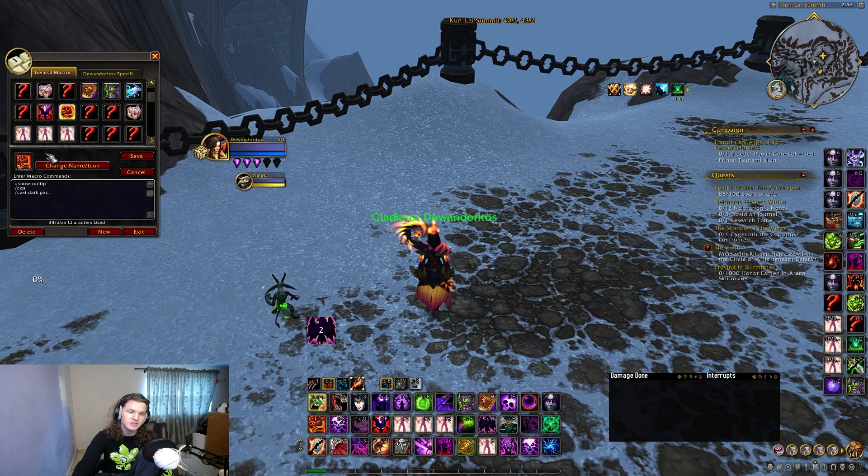Now let's get into defensive cooldowns. My defensive cooldown macros use CQS before Dark Pact — pretty simple and straightforward — because I want to prioritize it. Same thing with Unending Resolve.